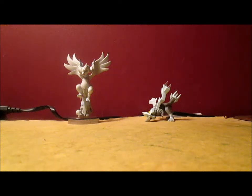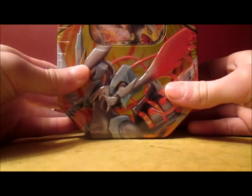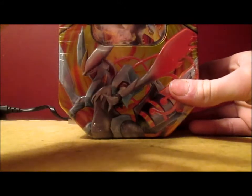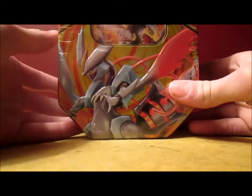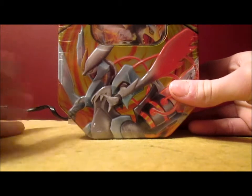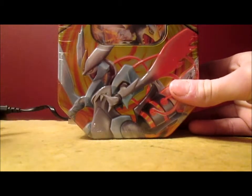What's going on guys, it's JakeTheHappySnaker and in this video I'm going to be opening up a White Kyurem EX tin. This tin comes with the White Kyurem EX promo card, four black and white series booster packs, a TCG online code card, and a special Meloetta card.